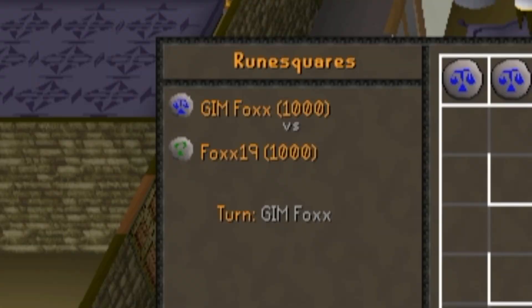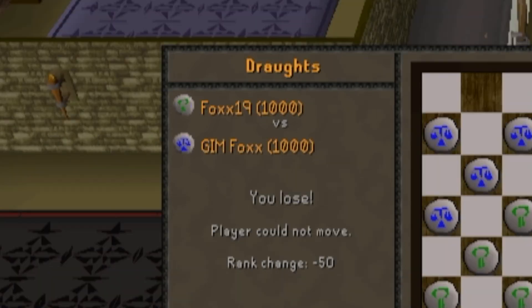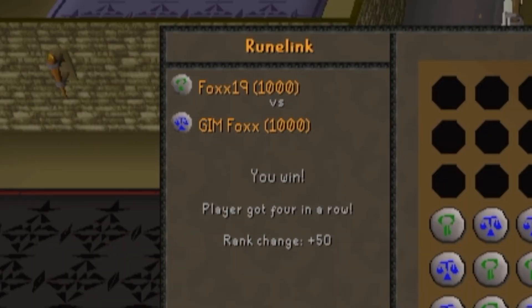Let's go over the game ranking system. Each game has its own rank. It starts at a thousand and goes up and down depending on if you win or lose each match. You can gain or lose anywhere from one to a hundred points depending on your opponent's ranking. Your own ranking cannot be below one and it can't be higher than 60,000. You'll need a minimum of 1,500 game rank to go to some of the upstairs rooms in the game room.